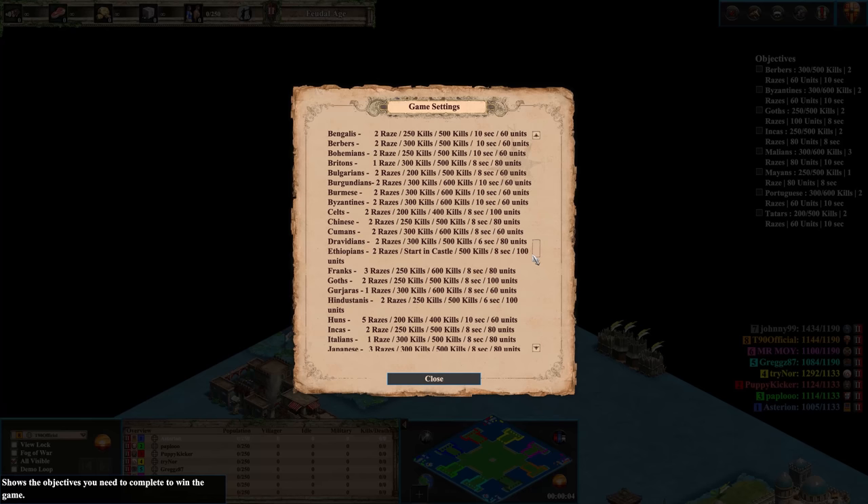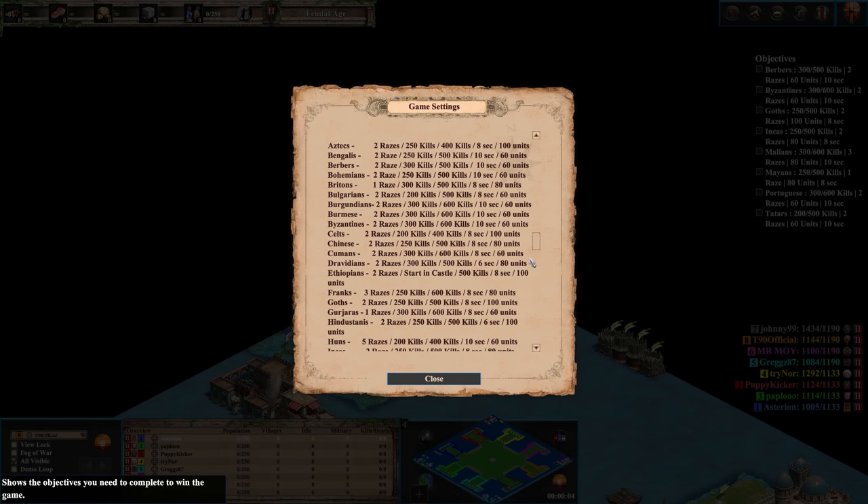The majority of civilizations start the game in Feudal Age, and the way you advance through the ages is by getting kills. Generally, you need fewer kills to get to Castle Age if you have a weaker unit, whereas you need more kills to reach Castle and then Imperial Age if you have a stronger unit. On this list, you can also see how long it takes for your units to train and your max amount of units. For my Aztecs, they're not very good in CBA — you only need 250 kills to get to Castle Age, they train in 8 seconds versus 10 like many others, and you can reach a population of 100 units.